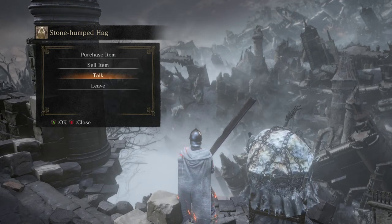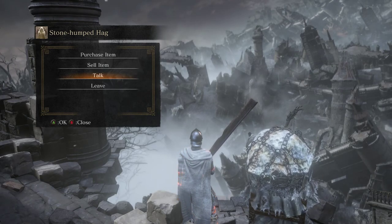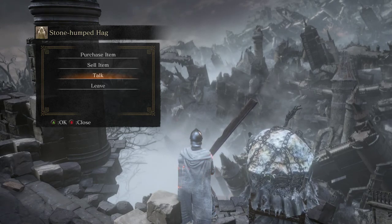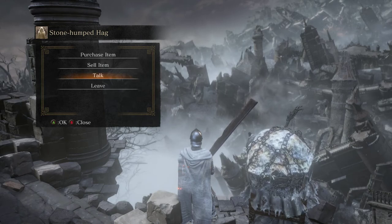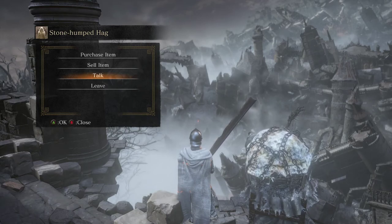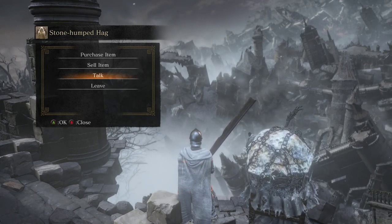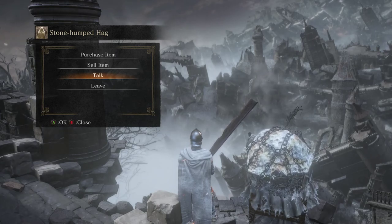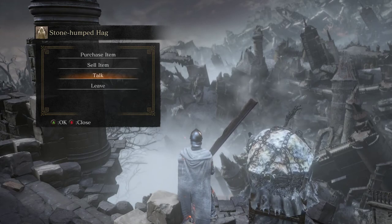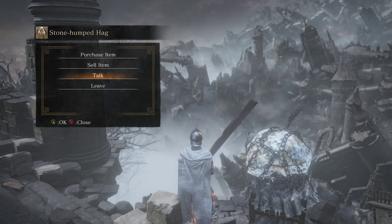In the original Dark Souls, there was kind of a purpose for the lands to be so close together — they were built on top of each other and they all had their own histories. Their histories informed their makeup. Chaos became an issue with Izalith because of what happened there, so a lava world made sense. And what Quelaag did made Blighttown make sense.